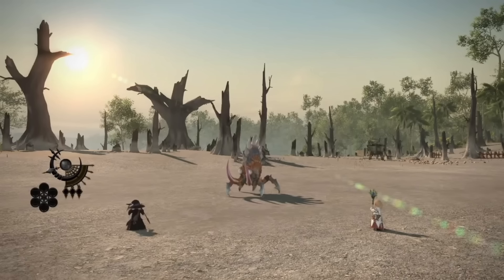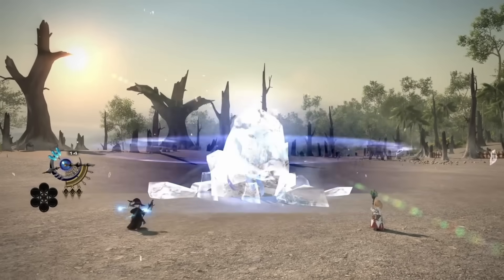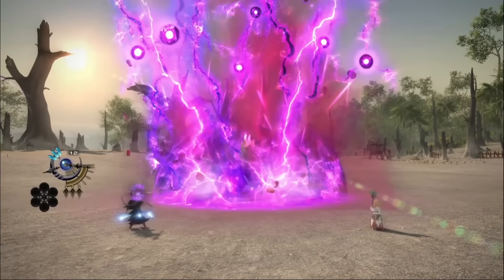The first thing we can notice is that there's a new HUD element below the astral fire gauge, as well as space for three polyglot stacks. He starts off by casting Blizzard 3 and then the new version of Thunder. It's interesting that this is not a hard cast of Thunder — in the benchmark trailer you could clearly see it being hard casted. This remains to be seen if maybe he has a proc already or if Thunder is always an instant cast now.